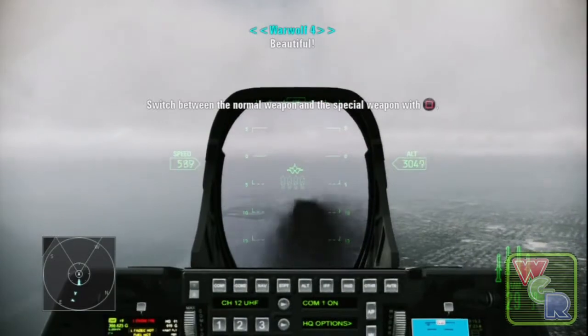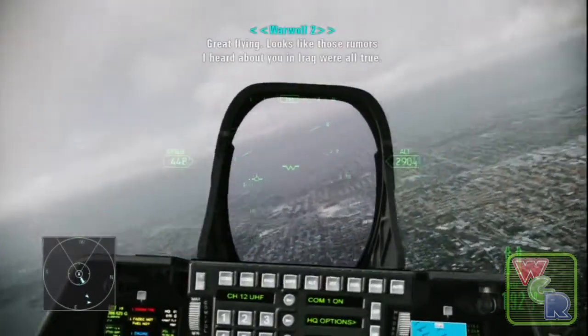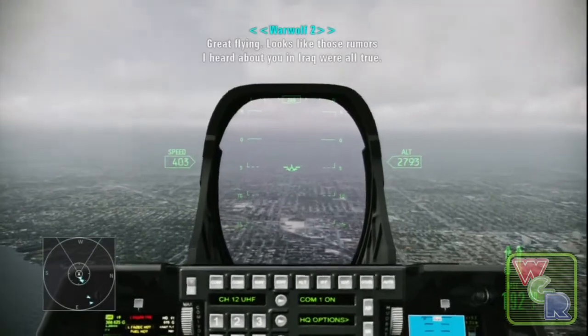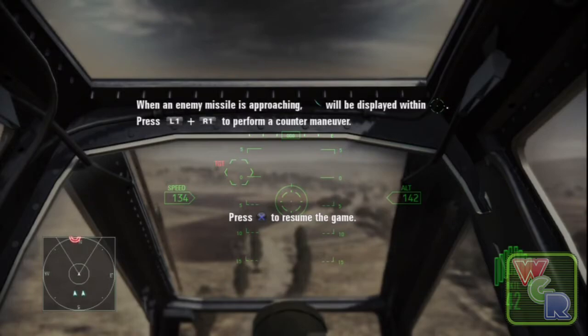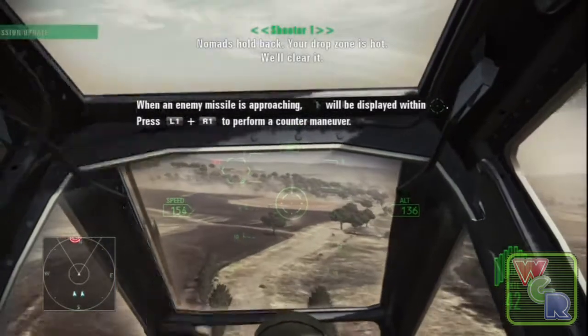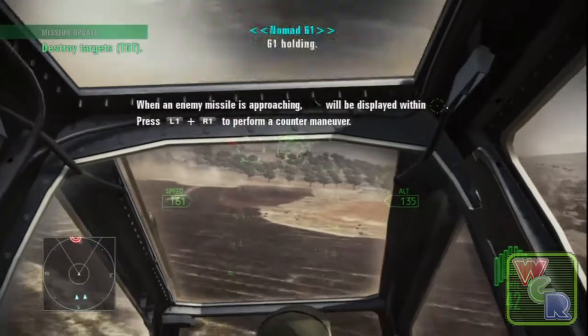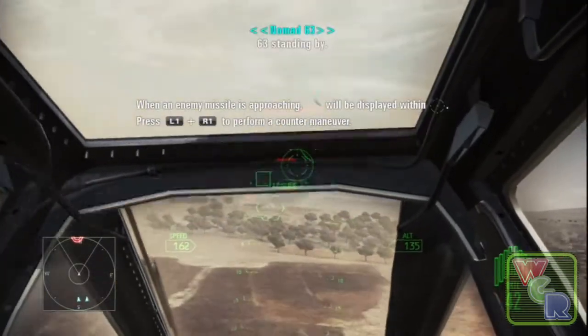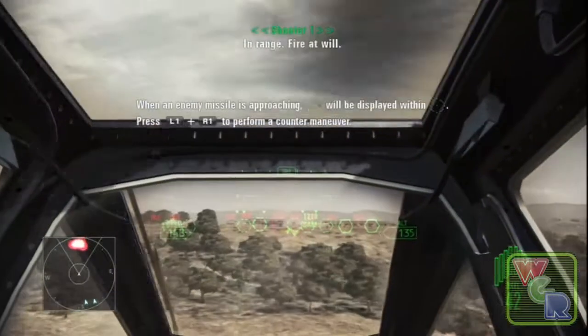That's it for the airplane part of the demo; we're going to move on to the helicopter now. As you can see, we're in the helicopter part of the demo. Just like when you're flying the aircraft, you start off in a cockpit, but later on I'll show you without the cockpit. That cockpit takes up the majority of your screen.